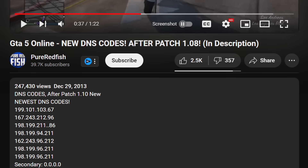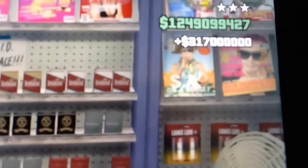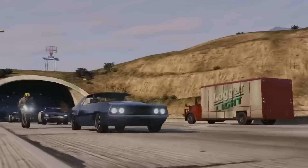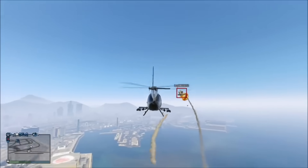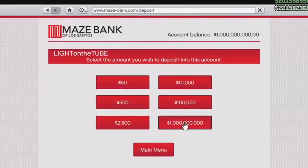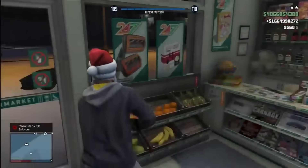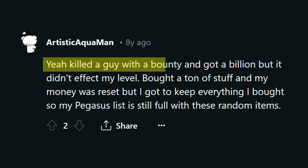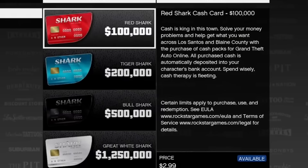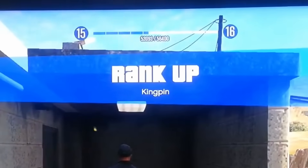Rockstar was quickly trying to figure out how they could patch these DNS codes as every day more and more people were getting extreme amounts of money and RP. But the real reason Rockstar needed to fix this fast was because of the economy. I don't think I have to explain why every player having billions of dollars isn't healthy in a game where the most expensive item is only 10 million. It's also safe to say that during this time, shark card sales would have been at an all-time low. With everyone being gifted billions of dollars, why would anyone pay for an extra million? So for the next few weeks, Rockstar worked to find a patch as fast as possible.